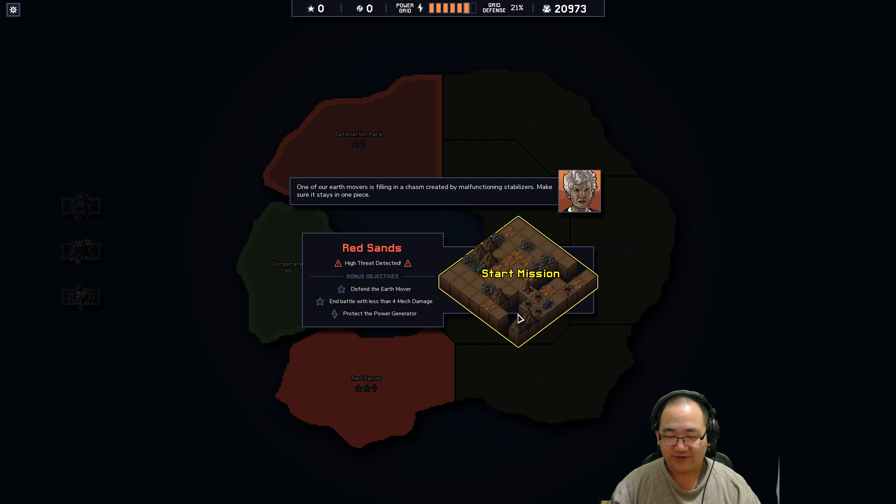I want to get you in the middle and get you flying up there, and in an ideal scenario I'll be able to pull you into a chasm somewhere. But as I suspect, this is going to be a very rough one.